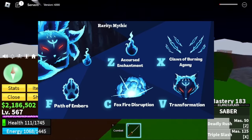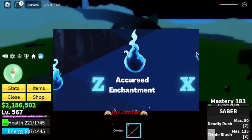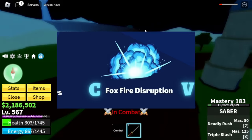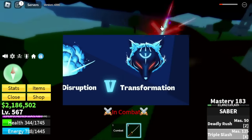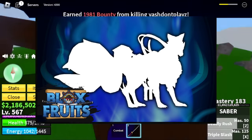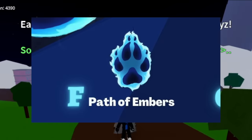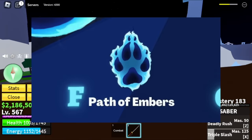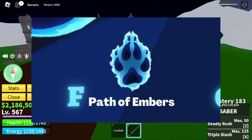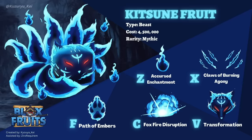Let's check the skills one at a time. Z skill: Aker's Enchantment. X skill: Claws of Burning Agony. Z skill: Fox Fire Disruption and Transformation — I think this is the one that Rip Indra posted, really cool. And we have an F skill: Path of Ember. I think this F skill can damage other enemies or players, same with the Shadow Fruit. That's it for the update on the Kitsune Fruit.